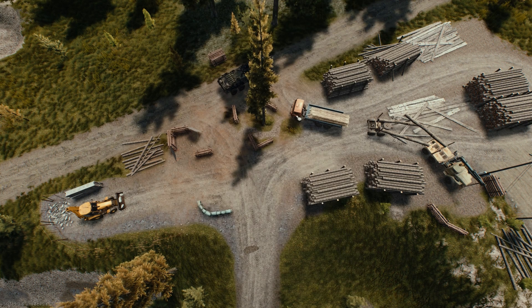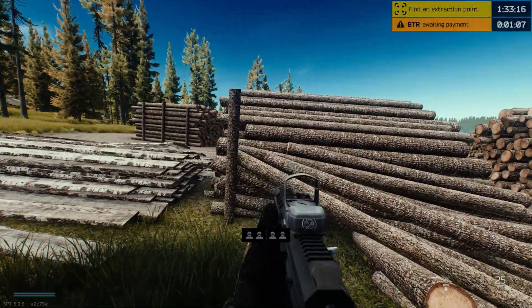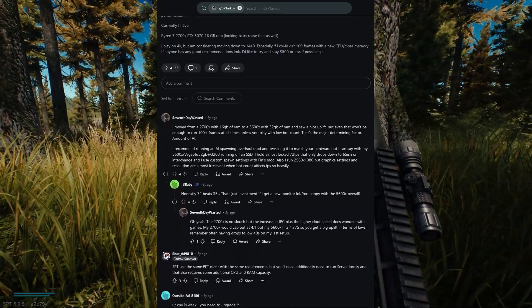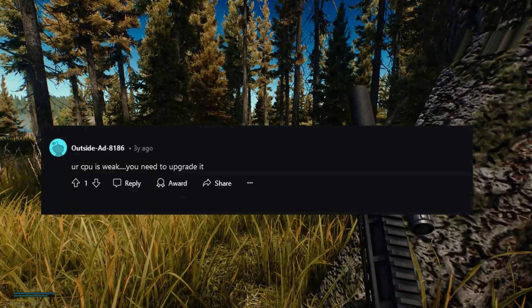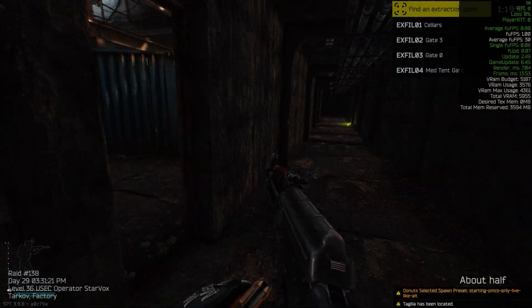For many users, simply reducing the graphics will improve frame rates and latency in raids, especially when it comes to post effects and supersampling, which put much more load on the hardware. Bottlenecking is the most common cause of frustration with SPT performance, as many CPUs and GPUs just can't cooperate well enough to share the load properly. Let's look at some measures that can be taken if performance is still bad with normal or even light graphics settings in the game.